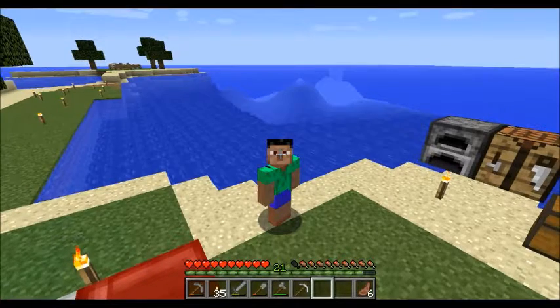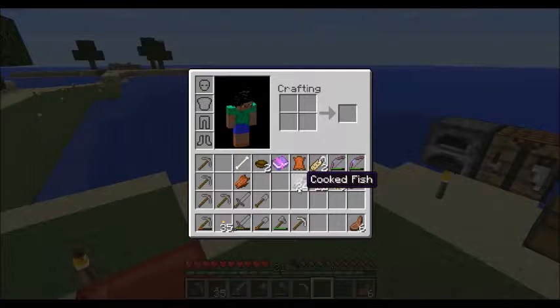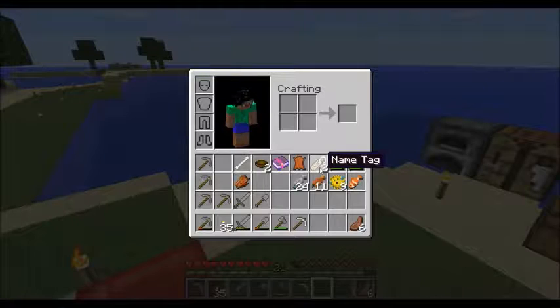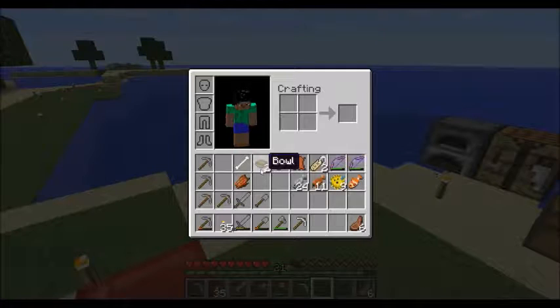And this is the swag we got: 9 clown fish, 9 puffer fish, 11 salmon, 24 regular fish, an Unbreaking 3 bow, a Power 5 bow, 2 name tags, a leather which also gave me the cow tipper achievement — weird — an enchanted book with Sharpness 3, 2 bowls, a bone, and some rotten flesh.